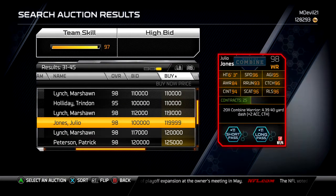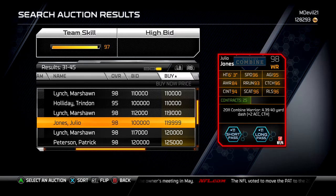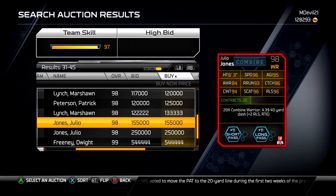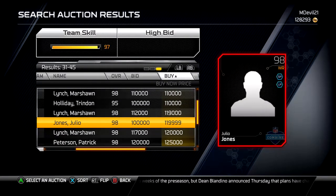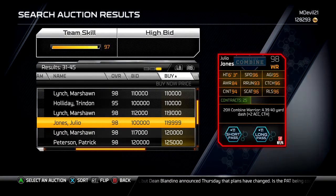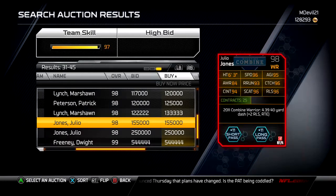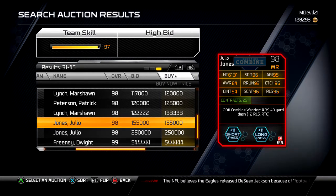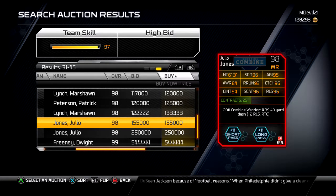He gives a plus 2 acceleration and plus 2 catch to your entire team. The other version gives plus 2 release and plus 2 route running. I like the acceleration and catch better — it's more versatile for your whole team. Route running and release really only helps your receivers, but acceleration and catch affects everyone.